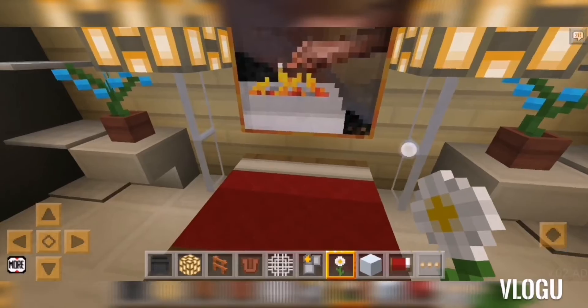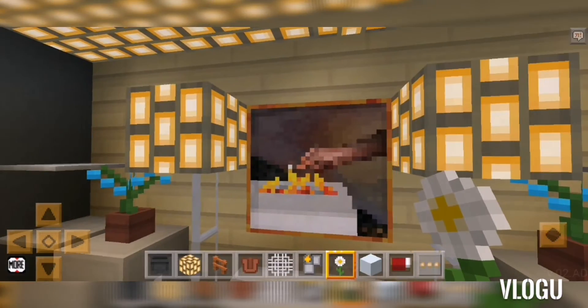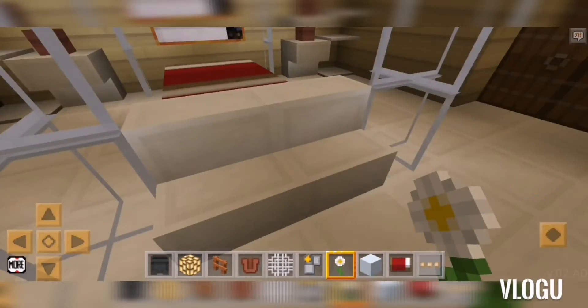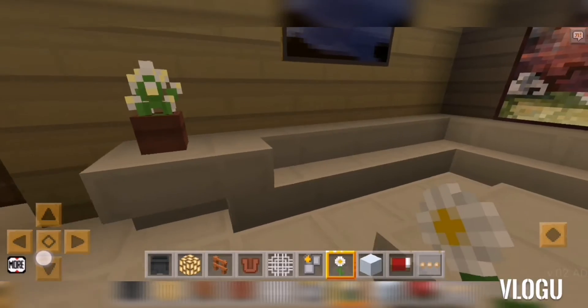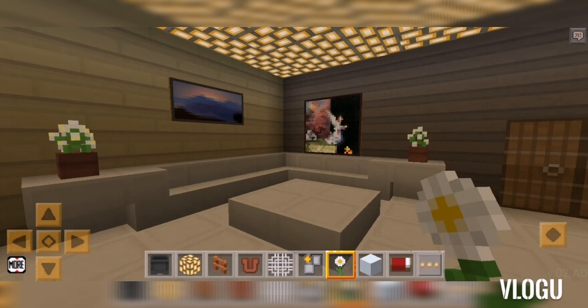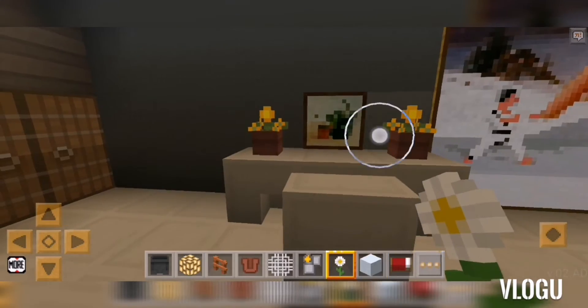So may ito yung master bedroom — ito yung bed, yan yung fake plant and painting. May couch sa harap ng bed, ito parang mini sala. Fake plant, painting — nawala yung painting. Ito parang office.